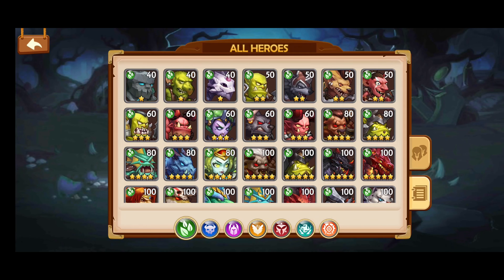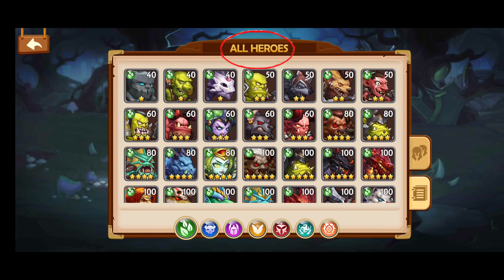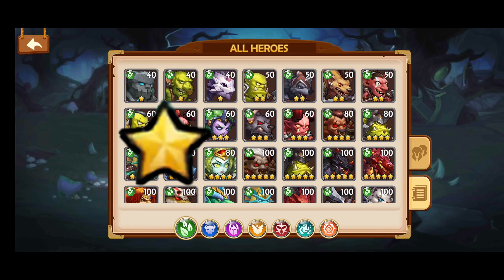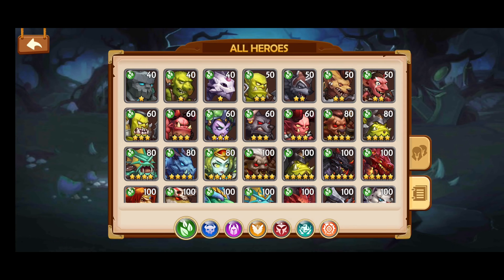Today we are going to look at the star levels of heroes. To save time we are going straight into the all heroes section and look at element camp star heroes. Heroes star levels start at 1 yellow star all the way to the rainbow legendary star. We'll start at the bottom with the yellow stars and work our way up.